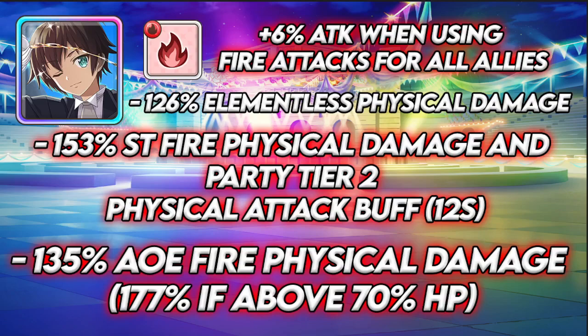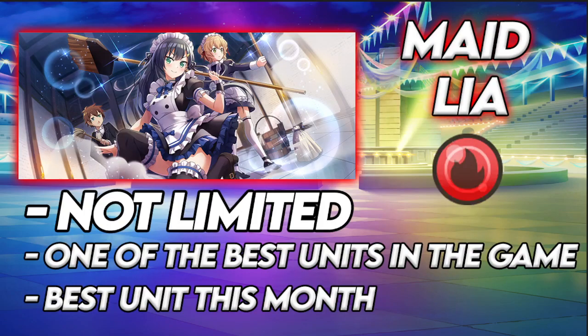A bunch of the units this month are going to have traits like that, so just expect that in general. However, Kazuma is beaten for the should-you-summon by this character right here. You've heard of the infamous Festival Crest — now here for the infamous Maid Leah. Leah is one of the best units in the game. I'm not going to get into debating if she's number one on global when she comes out, but she's easily in the top contention.